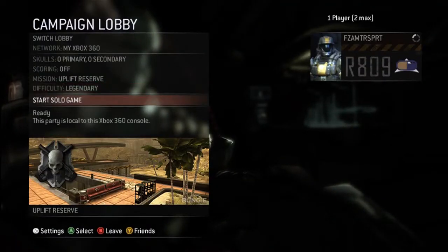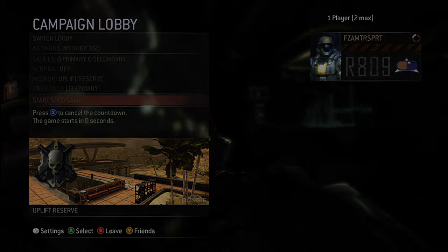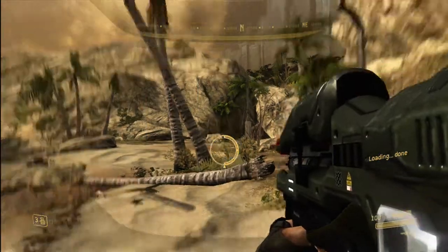Hey guys, we're going to be doing the Vidmaster Classic Achievement today, which requires you to beat a level on Legendary without shooting your gun or throwing a grenade. I'm guessing that includes vehicles as well. I picked Uplift Reserve for this because this level has a lot of vehicles, so it's easy to evade stuff, although there are a lot of wraiths. I'm going to show you how to do this a bit easier than just going through the level normally.